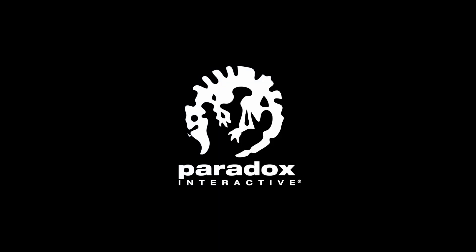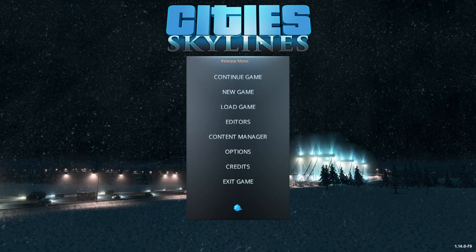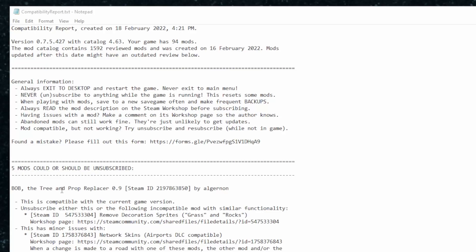Loading up the game again after we've removed some mods from the actual Steam Workshop, and you can see that pop-up warning is gone. We're going to now jump back over into the report and see what else we can find. There might be some more clues about certain mods that we should remove, and one of the first ones that jumps out to me is Remove Decorative Sprites.